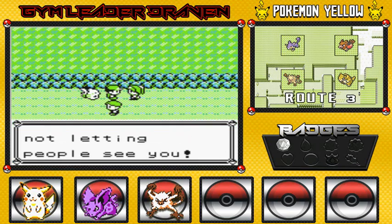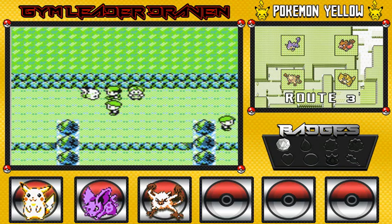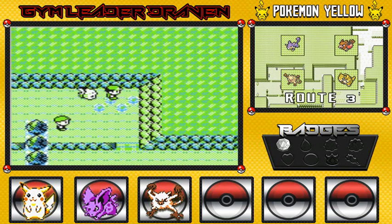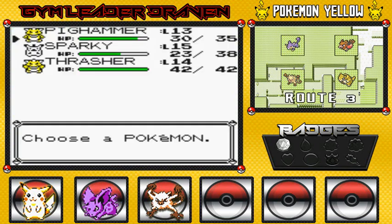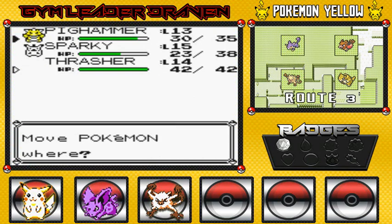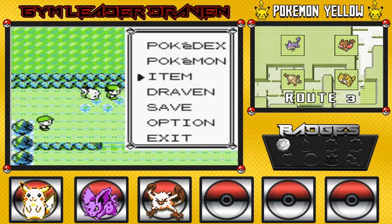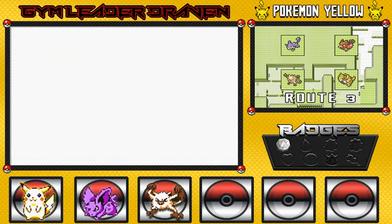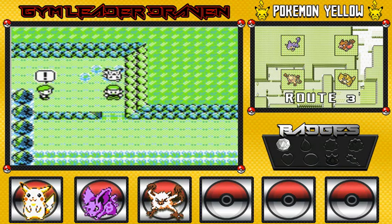So you guys are a little overly sensitive about that look that I have. It's the way Arceus made me — leave me alone. I'm going to switch it up with Thrasher, and I'm going to use that potion just in case. Remember, Pikachu doesn't have the best defense right here, so it's always good to stock up on potions.